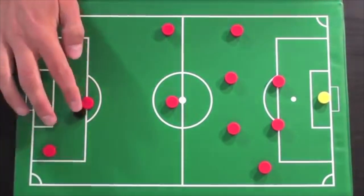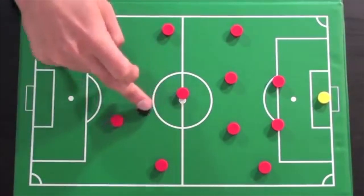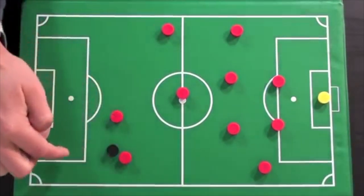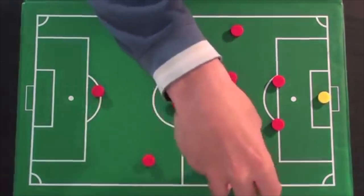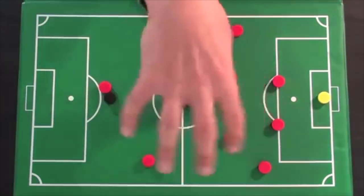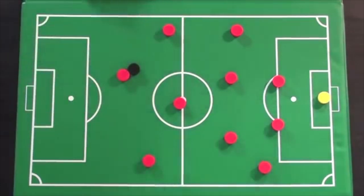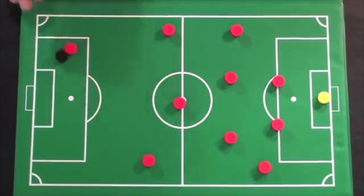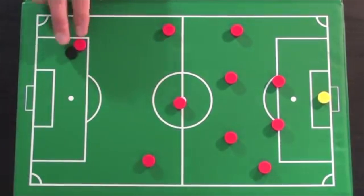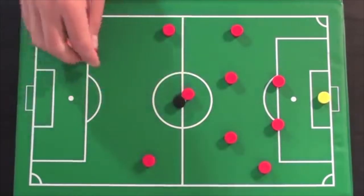As a striker, always make good runs into space. You also need to play as a target player — hold the ball up, shield defenders, play it simple, then spin and make forward runs between the center backs or fullbacks. If you're the only striker, your team needs that outlet. And while you want to be greedy in front of goal, if two defenders are on you, recognize when the best option is a pass to give a teammate the scoring opportunity.